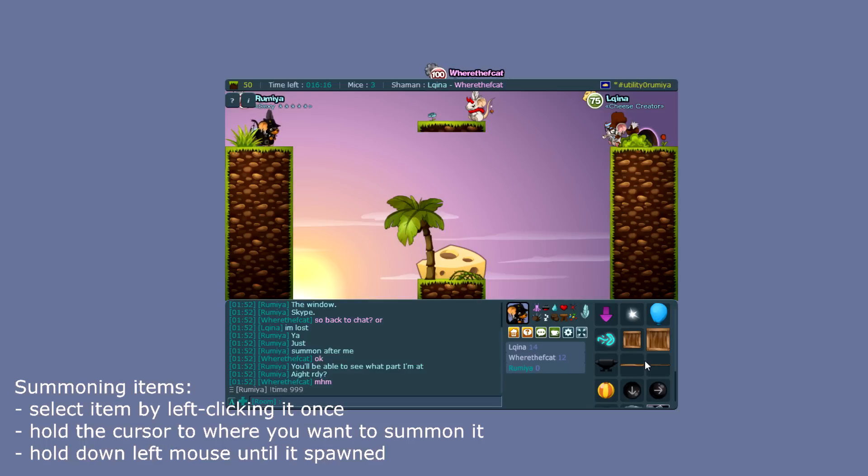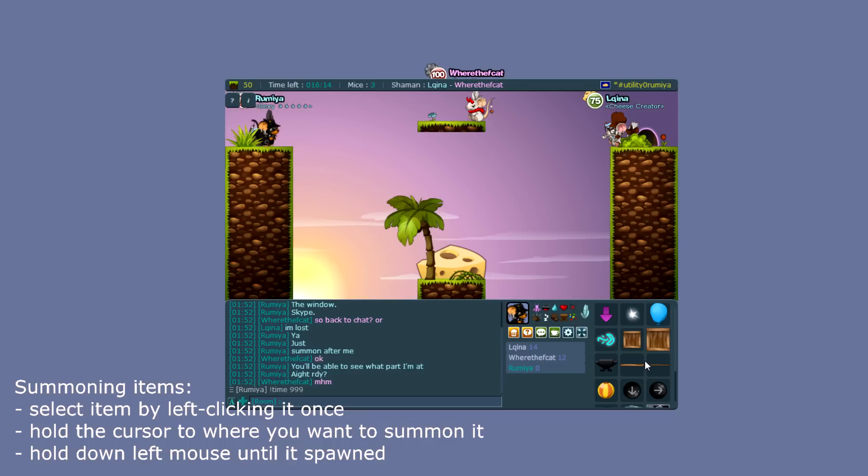You have different methods of combining these items. Before we get to the actual building, I'm going to explain how to summon an item in general first, and then the different modes of how to use it. To summon an item, you select it from the selection on the right with your left mouse button.